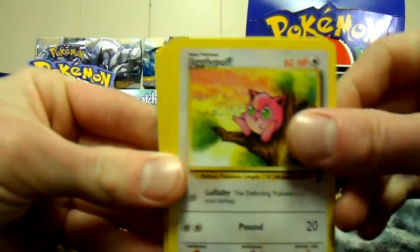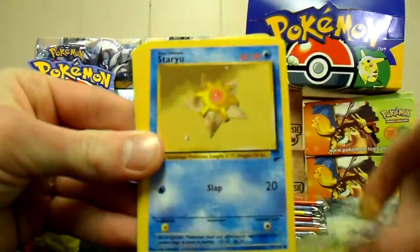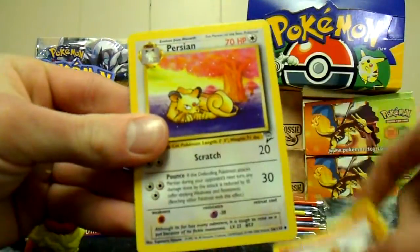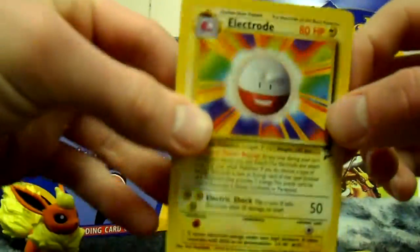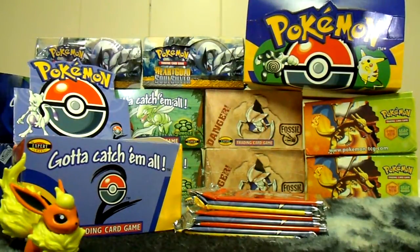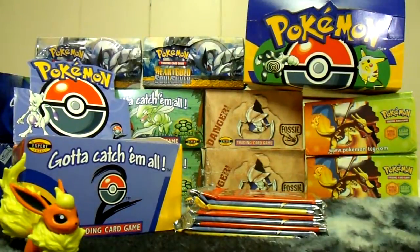Maybe I'm just a partial grass lover. Jigglypuff, Switch, Spearow, Caterpie, Staryu, Grass energy, Lightning energy, Plus Power, Growlithe, Persian, and Electrode — that's another double, for trade or sale if anybody wants it. Actually, we'll split the last part into Part 4. Stay tuned for that — see you later.